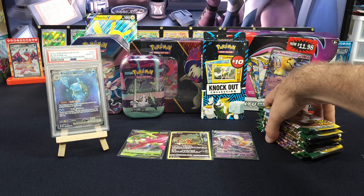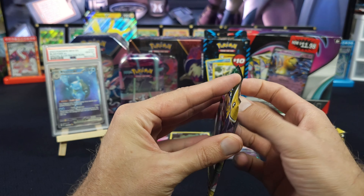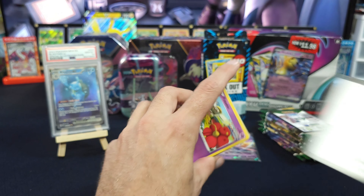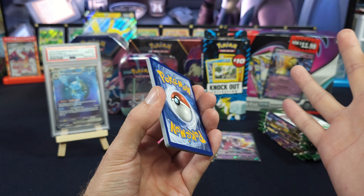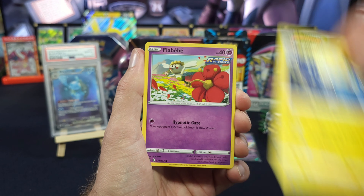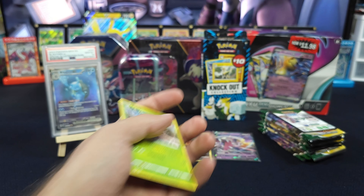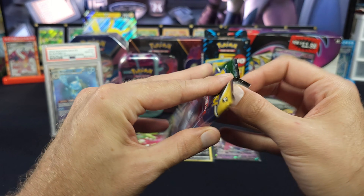We have our 10 Evolving Skies packs we're getting ready to dive into. I did bring out our Blastoise PSA 10 - reason I did that is I believe there's 13 entries left into our Paradox Evolved Booster Box Break. A bio-pack gets you an entrance, pack battle it out, top value takes home the PSA 10 Blastoise. They're going pretty quick, but I'll make sure that link is in the description. That's no good - one-for-one Evolving Skies with no hits.